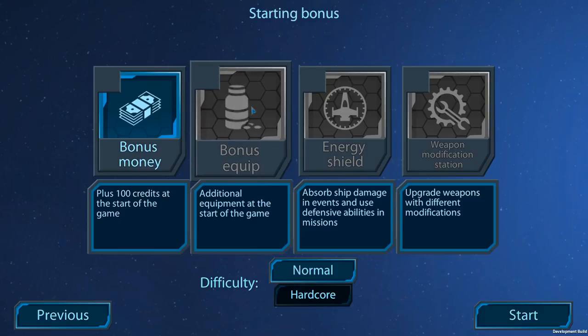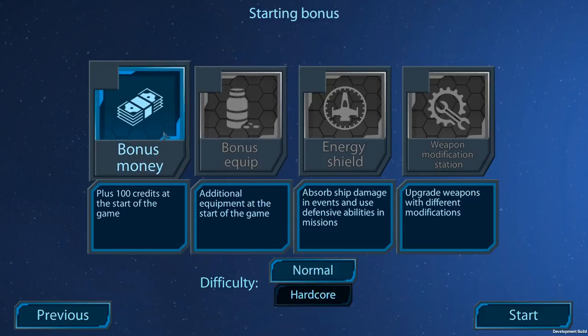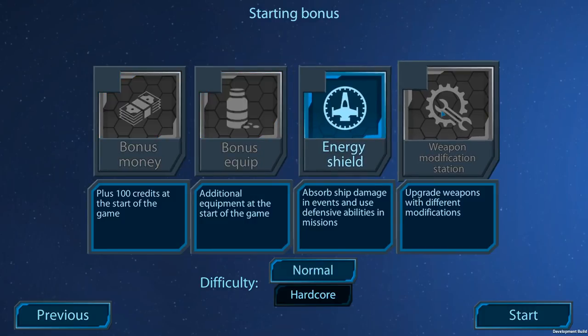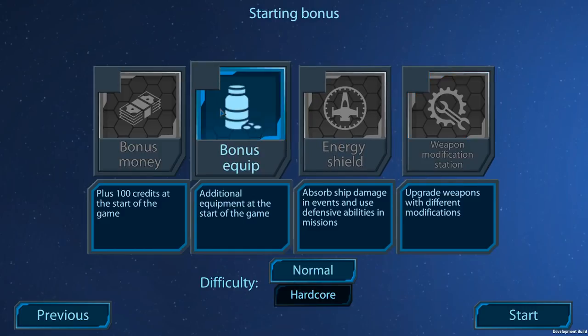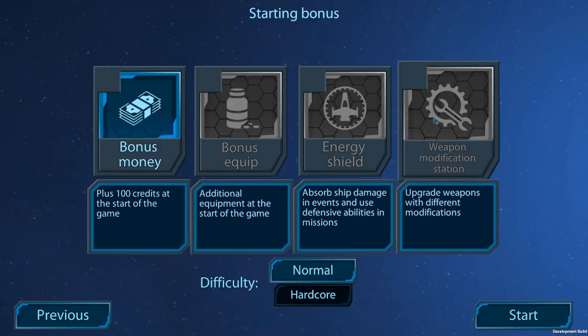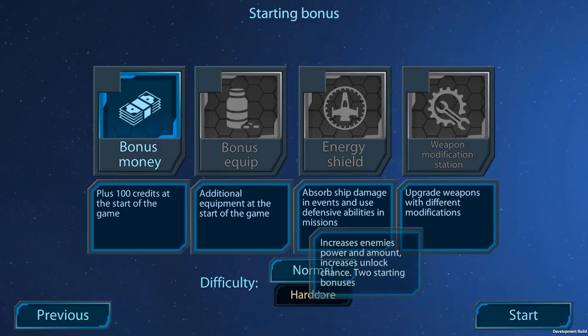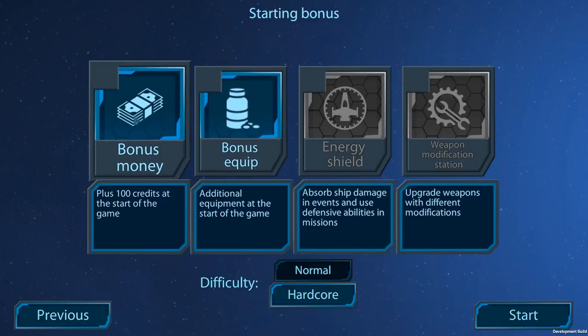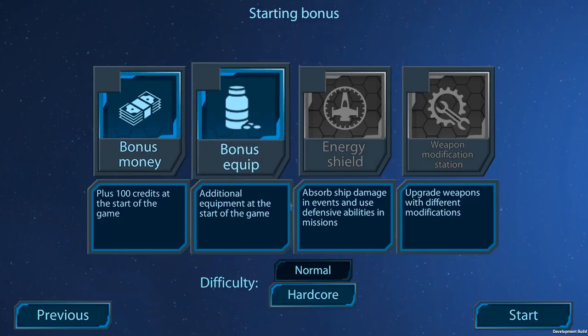So we have different starting options for our ship and our crew. We can begin with starting money, extra equipment, an energy shield around our ship, or some sort of weapon modification station on board. I'm going to go with the bonus money. We also have a hardcore mode — increases enemies' power and output, increases unlock chance. I'm going to go with hardcore mode just to see what this game can throw at us, and begin with bonus money and bonus equipment.